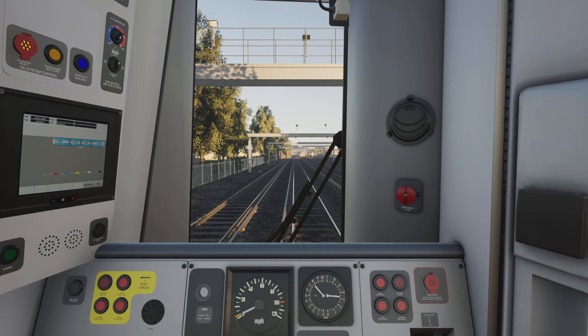In some cases braking on sight works, but a lot of the time it doesn't. The highest entry speed you ever want when coming into a station is 40 miles an hour — most of the time it's 30, but occasionally you can get away with 40. Quite a few of you are stopping on the platform but overshooting the actual designated stopping mark. I'll go into more detail soon.